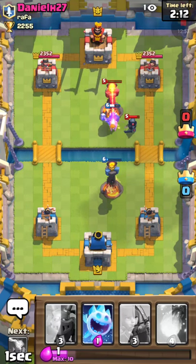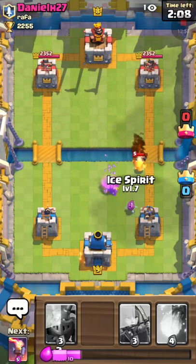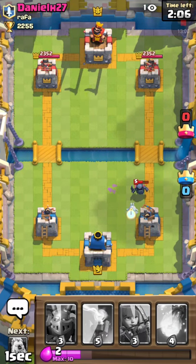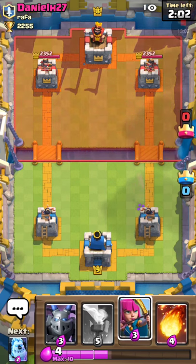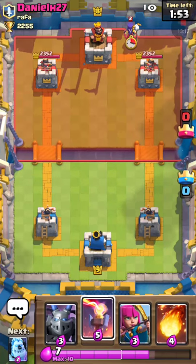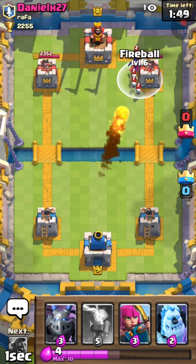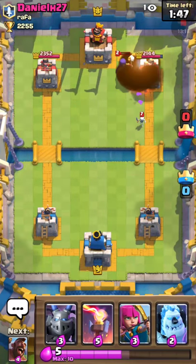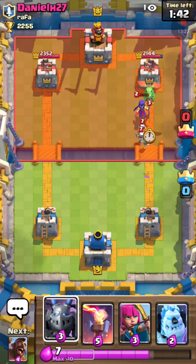I'll zap the PEKKA so I can take out the inferno tower. I'm gonna have to throw down an ice spirit to take it out without it getting a hit off the tower. We're still tied here with no damage done to any towers. I think I'm gonna have to put down a fireball-zap combo to take out the witch, or a fireball-archers combo which is actually gonna be smarter.